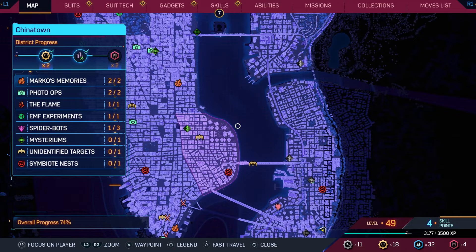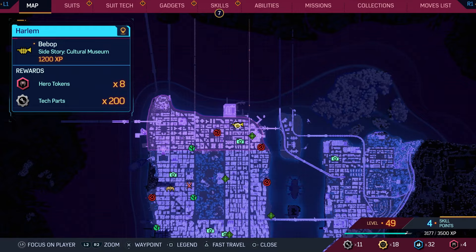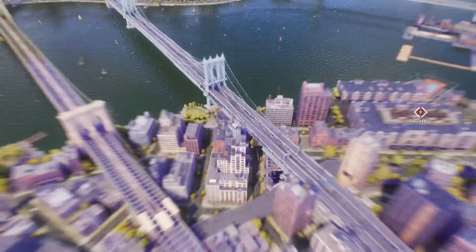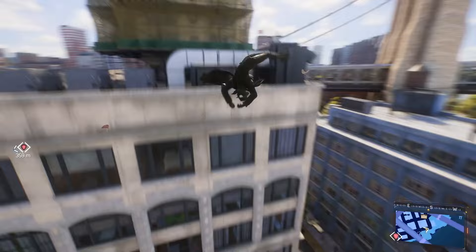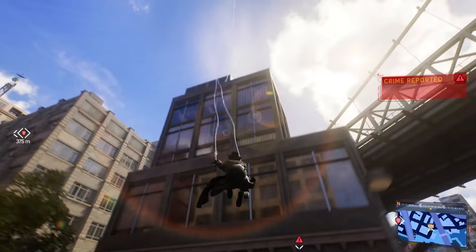Checking if anything changed on the map after upgrades — there's a culture museum side story we might work on later. Lots of side stories building up. The tech crates now show on the mini-map — I can see one on the left here. They give more tokens for more upgrades which I really need.